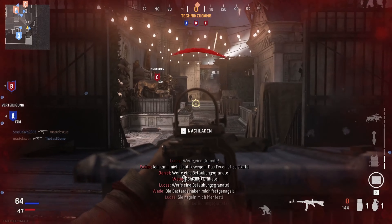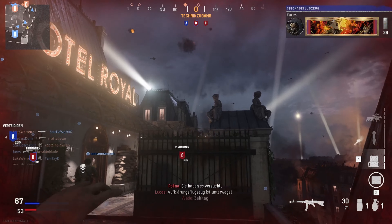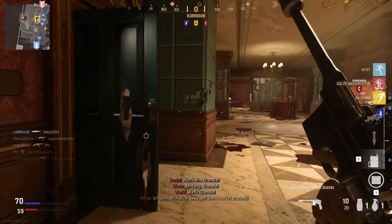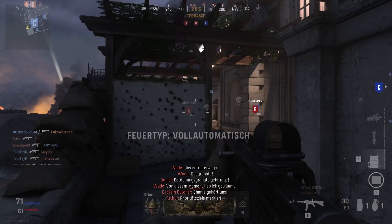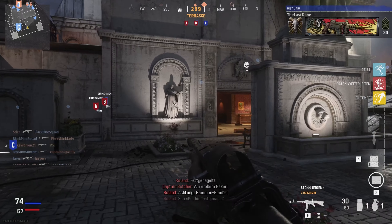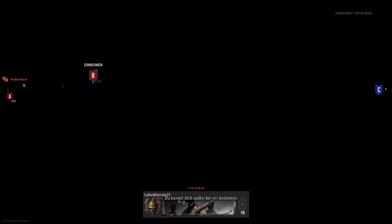You can see the map — Hotel Royal — it's set in Paris. Overall I'm not sure how many modes there are, but some of the new ones are included, like Champion Hill for example. As I understand it, there aren't two separate factions like in Modern Warfare or Cold War, but I'm currently playing as Polina, the Russian sniper from the campaign, who belongs to the Vanguard squad.